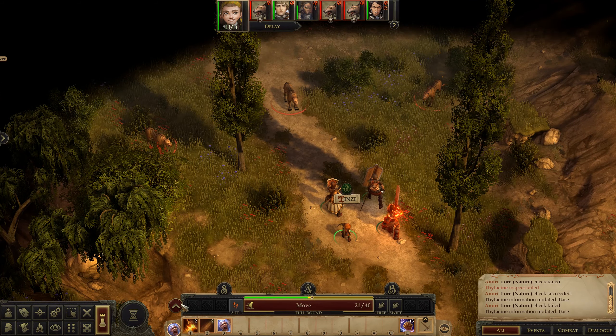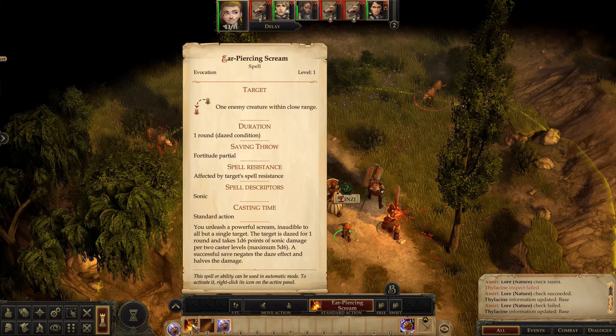So, quickly, how to explain this. You have this bar here — this bar is your turn. You have five foot step, you have move action, you have standard action, and you have free and swift actions. Whenever you mouse over something, let's say this ear piercing scream, it will tell you that this is a standard action, which means you will spend your standard action. After that you can use your move action, your free action, or your swift action.